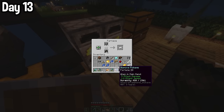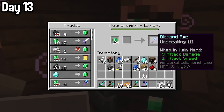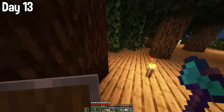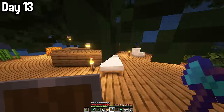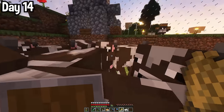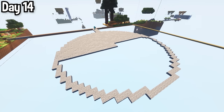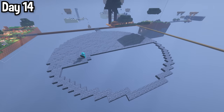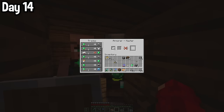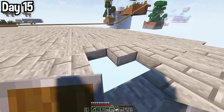I had to use every furnace I owned to smelt all the cobblestone. I harvested my sugar cane, sold iron for an unreasonably high price, and bought a diamond axe and helmet. Seeing as I can sell iron for one emerald apiece and they sold me diamond gear for one emerald each, I basically just traded two iron ingots for enchanted diamond gear. I harvested all my wheat because my army of cows is growing bigger by the day. I resumed work on my stone circle and it took a lot longer than I thought to fill it in. Day 15 — I finished the circle, and it was glorious.